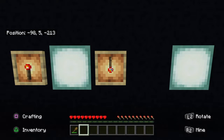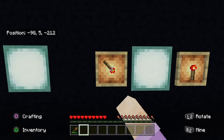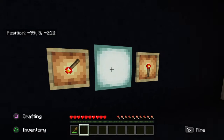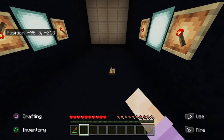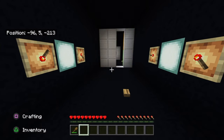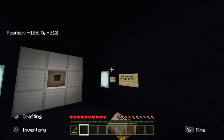I happen to know the password so let's just plug that in really quickly. There we are. Let's try the button again. There we have it - the second vault door cracked.